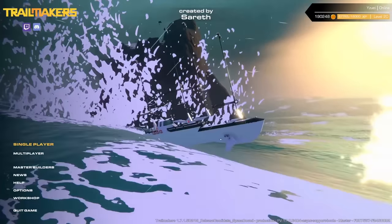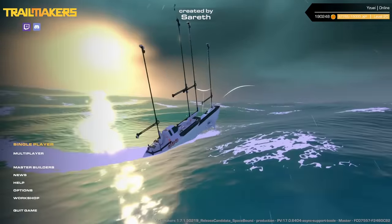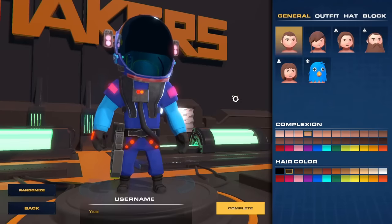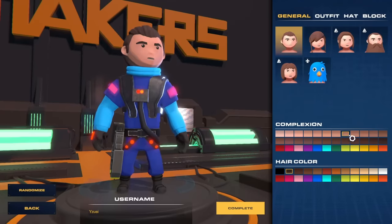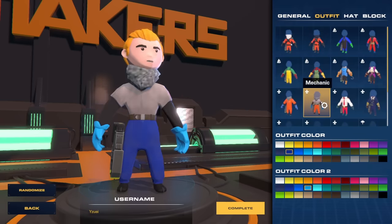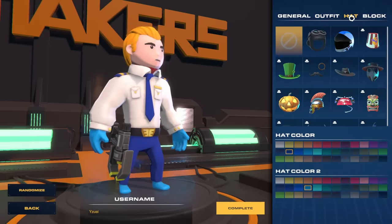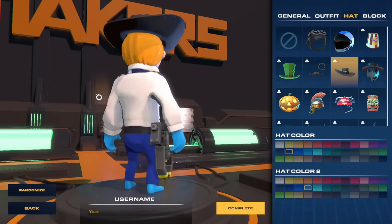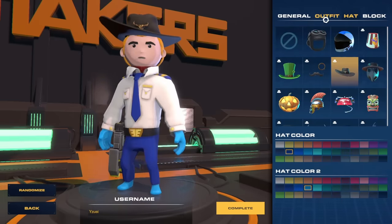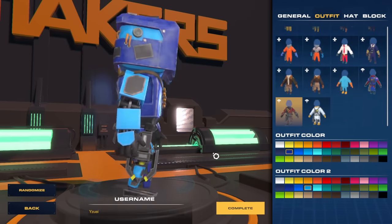Version 1.7 brings an all new customization menu with a wide range of new options, including character skin complexion and hair color choices. Outfits and hats can be individually selected and separated by color, so you can mix and match your outfit. We'll also be getting three new hats and outfits: the space pirate set, the astronaut set, and the star fighter set.